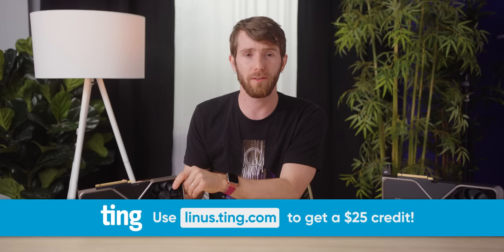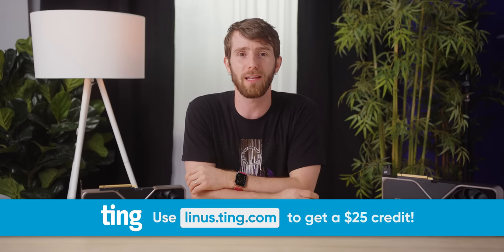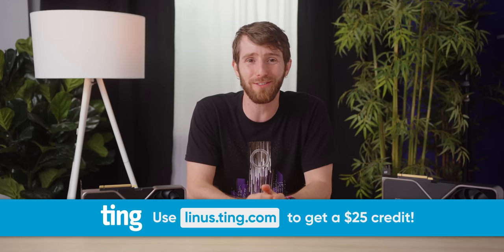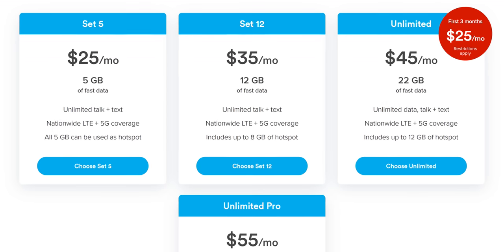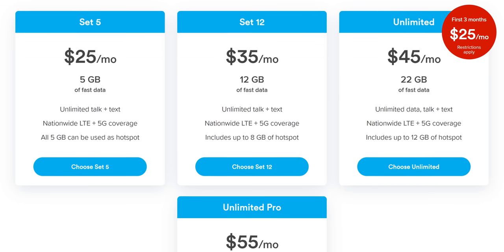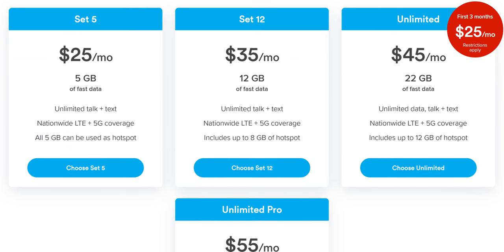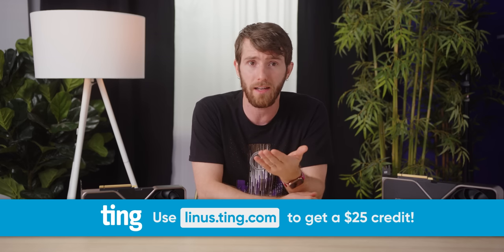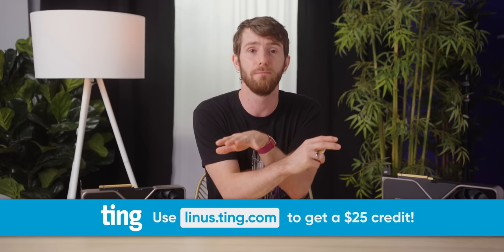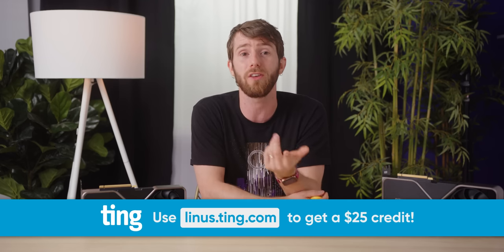Ting Mobile has new rates that make it easier to see how much you can save by switching. They've got unlimited talk and text for just $10, data plans starting at $15 a month, and their new SET12 plan with 12 gigs of data for $35 a month. They've even got unlimited data for $45 a month. Ting Mobile is offering their unlimited plan for just $25 a month for the first three months. Their previous pay-for-only-what-you-use plans are still there, now called Flex plans, charging just $5 a gig — and family plans let you connect more phones, share data, and save more. Check them out at linus.ting.com and you'll get a $25 credit.